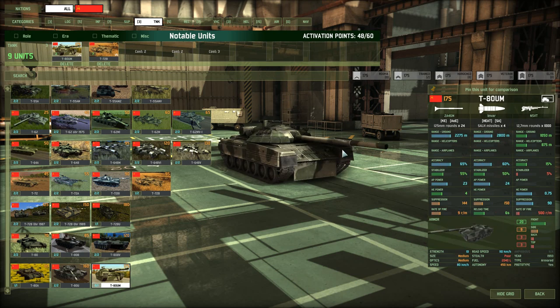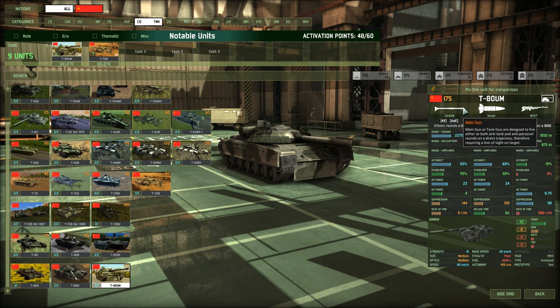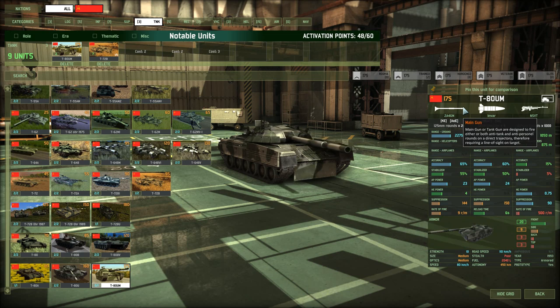I'm going to discuss the T-80UM. This is a very heavily armored tank — 20 frontal armor. It's not as heavily armored as some NATO tanks like the Challenger and Leopard 2A5, but 20 frontal armor will definitely help you sustain a lot of fire. It has a very accurate 2A46M main gun — you'll see this on many Russian tanks. With 23 AP power, it can penetrate almost any tank. And if the main gun isn't enough for a super armored target, you can always use the INVAR ATGM, which does 24 AP power.